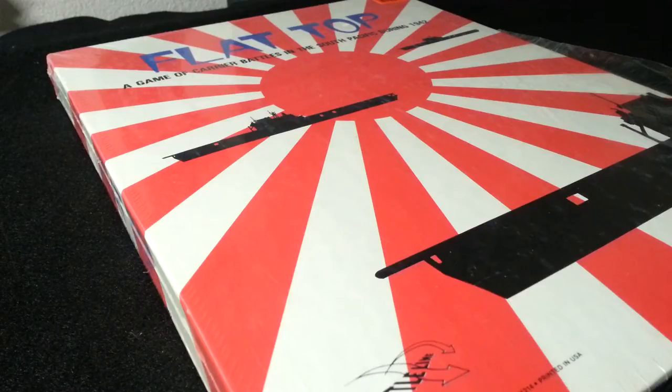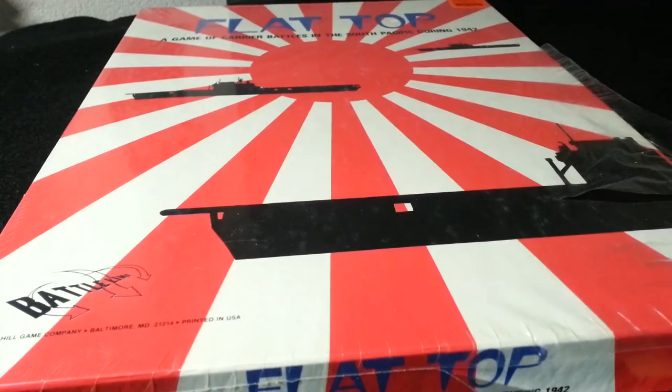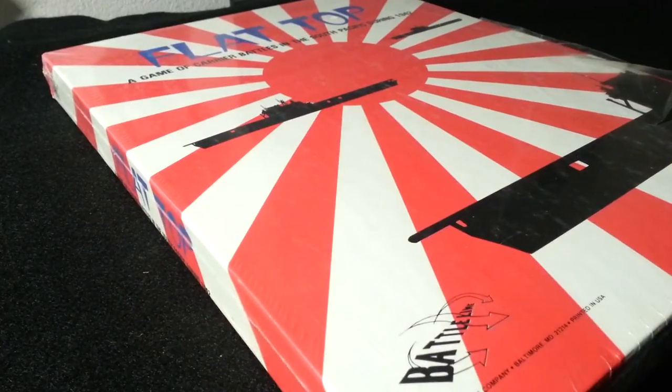I thought I should finally rip the shrink on this thing and use Flattop as our opportunity to move our exploration of World War II forward through our board gaming experiences here on the Big Board. With that in mind, I had a quick look on BGG, and I don't think there's a shrink rip for Flattop. And although this is the Battleline version of the game, it's the Avalon Hill title reprinted by Battleline.